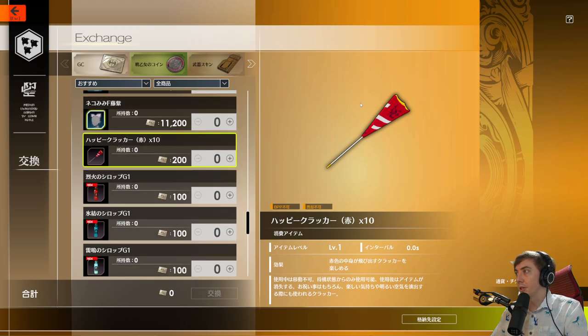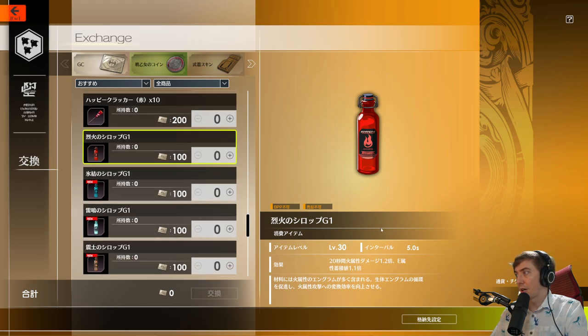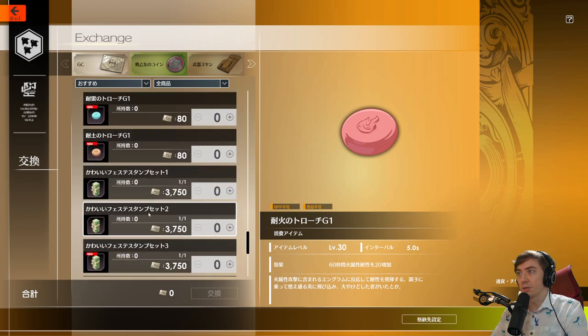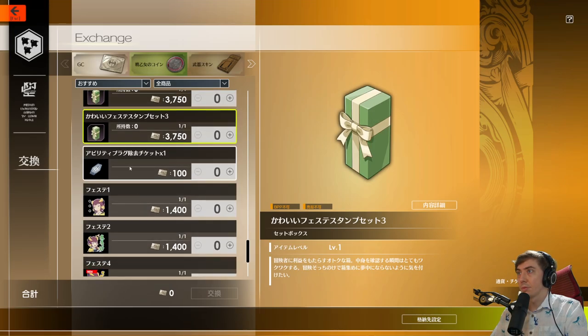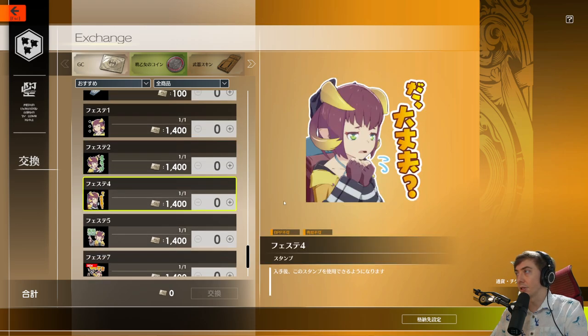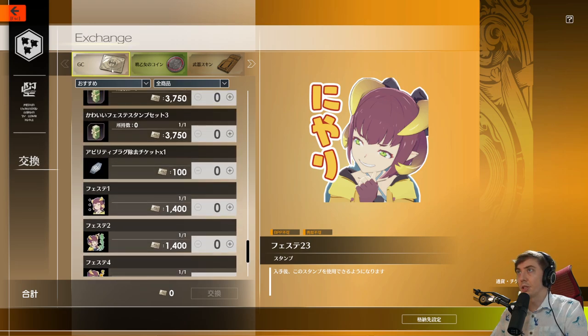There are some other random items like happy crackers - kind of like party poppers. There are various consumables, things that boost fire damage and elemental buildup, one for each of the elements it looks like, and some resistances. There are also random stamps and stamp sets you can get, ability plug removers, and individual stickers not in a pack. That's the main thing you can get with glory coins.